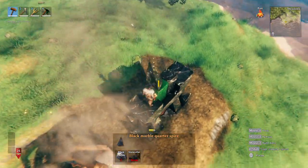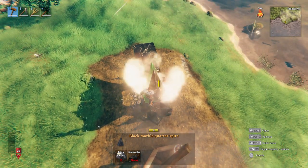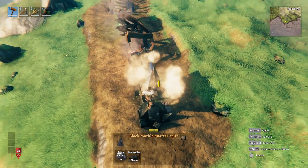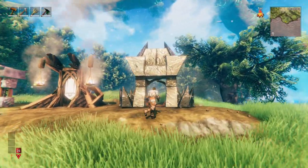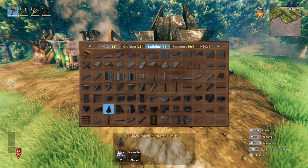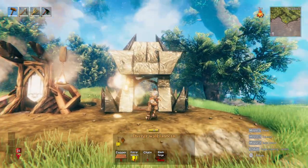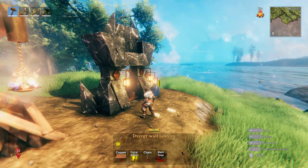From here, what I also like to do is throw some of these spires right at the top — just custom place them in right here, with the points angling in towards the center. Then I like to dress up the portal a little bit. We'll start with the Dvergr wall lanterns — place two of them at the front.